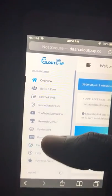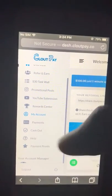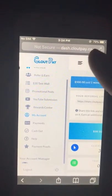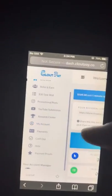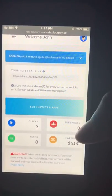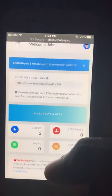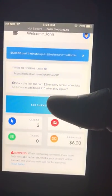To cash out, you have to get more than 25 clicks, five referrals, and five tasks — that's pretty much it. You can cash out whenever you meet those requirements.